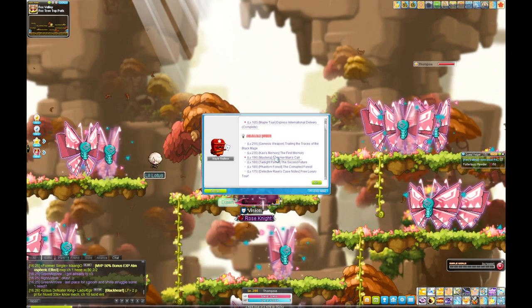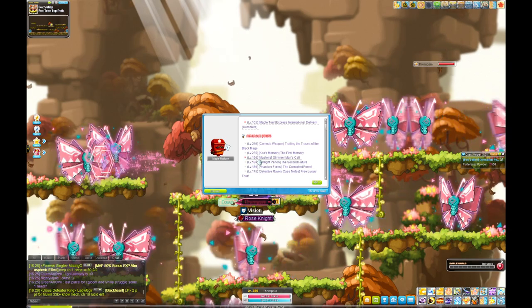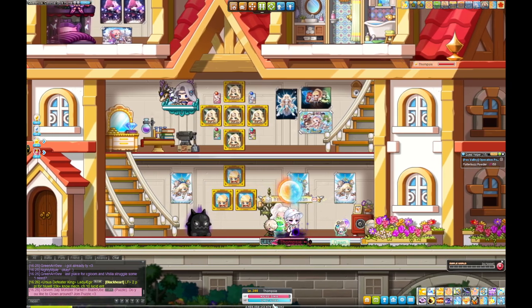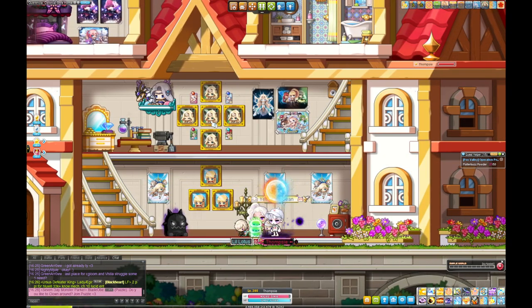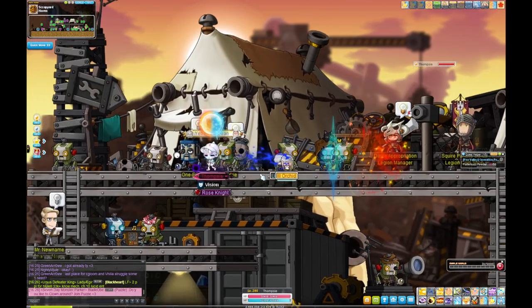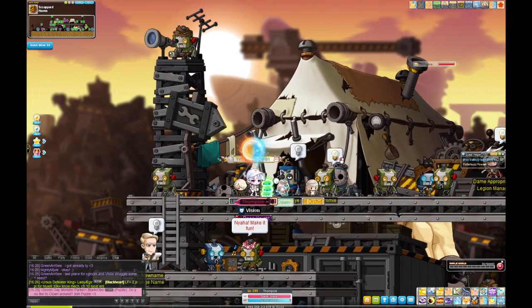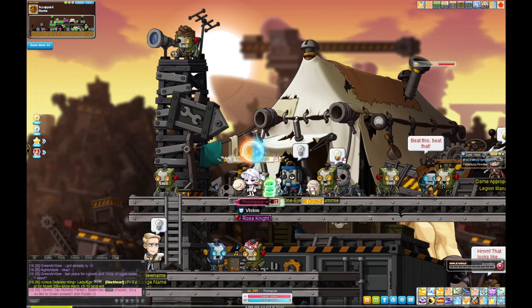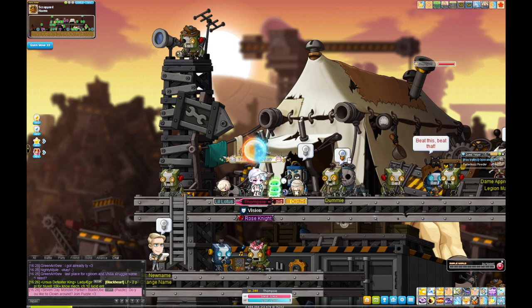At 199, check your quest tab — there'll be a Haven quest that appears around level 190. Teleport there and go to Haven. Follow the quests from One-Eye and they'll take you from level 199 to 200 quite easily. Then you're done.